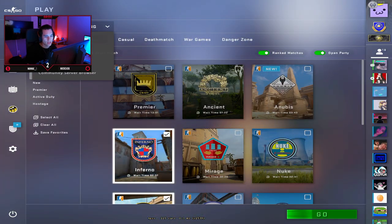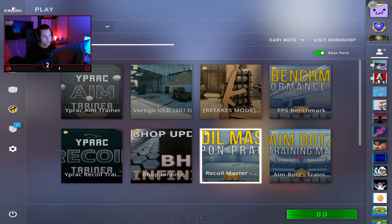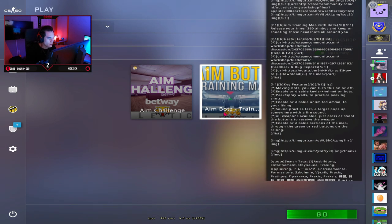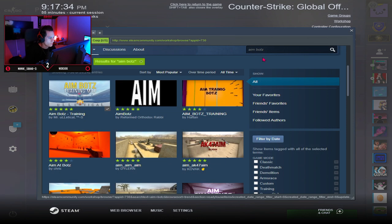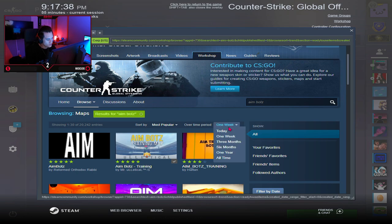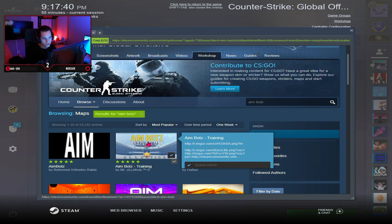The map we're going to change to is going to be our workshop, and then we'll go to — it's called Aimbots with a Z. It'll be that Aimbots. If you don't already have it, you can visit the workshop. Just type in Aimbots with a Z, and it's your second map.